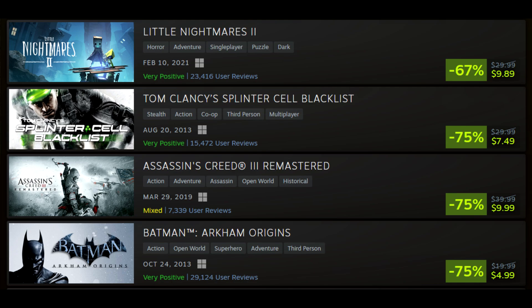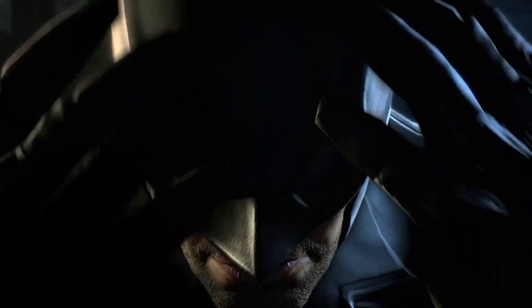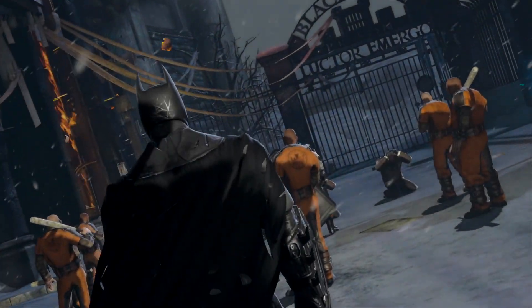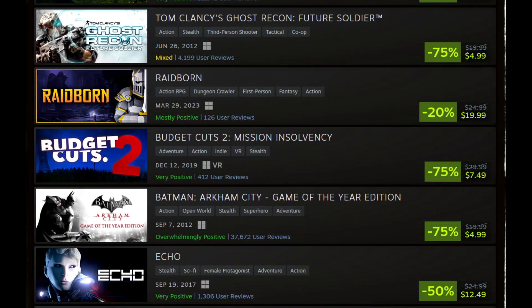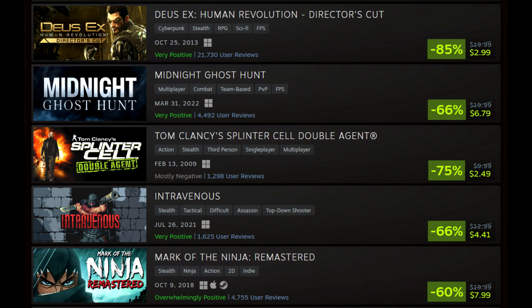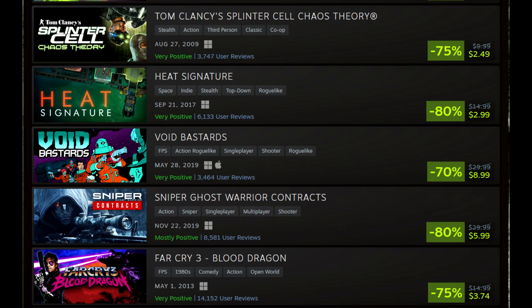Batman Arkham Origins at $4.99 — that's the Batman Arkham game a lot of you are missing in your library, since when you buy the Arkham Collection you get Asylum, City, and Knight but not Origins, which was done by WB Montreal, not Rocksteady. WB Montreal also put out Gotham Knights. Arkham Origins is a decent game — not as good as the main three, but still fairly good. It got 7s and 8s out of 10 when Arkham consistently got 9s, but it's still a good game for $5. The AC2 Collection — Assassin's Creed 2, Brotherhood, and Revelations — at $4.99 each is always a good buy. Deus Ex Mankind Divided at $4.49 is a good pickup, and Human Revolution is on sale as well. Assassin's Creed Rogue at $6. AC1 at $4.99. Sniper Elite 3 at $2.99. Far Cry 3 at $4.99. Little Nightmares at $4.99. Deus Ex Human Revolution at $3. Dying Light is listed here but still at $30, which nobody's paying.